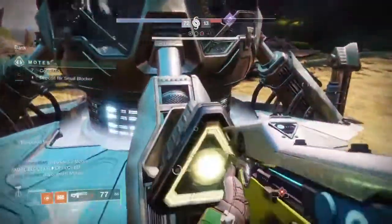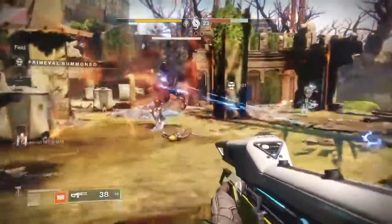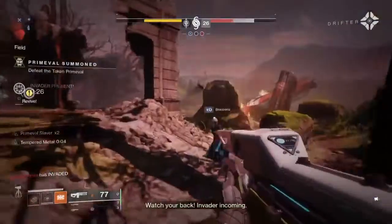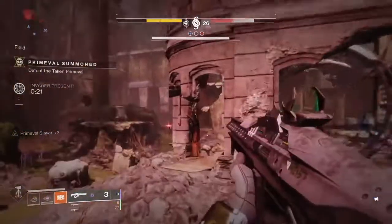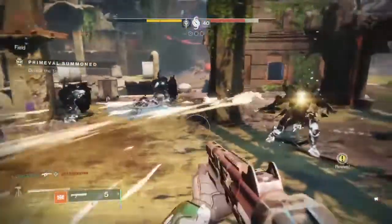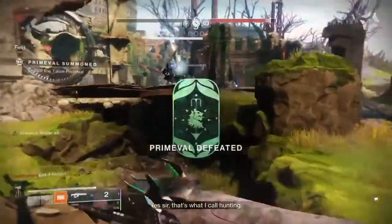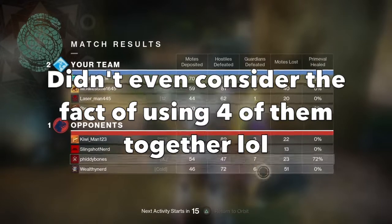You can also try out the Huckleberry — it might not be worth the exotic slot, but it's definitely good for killing ads quickly. I also recommend trying the Rat King — it's going to be underrated. The reason is you can use the invisibility, kill someone, go into the invader side, and when you're invisible during Gambit you don't glow up, so the enemy team can't see you when you're invading. It's really going to be hard for them to notice you.